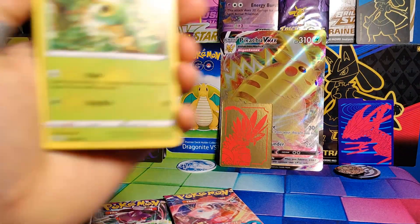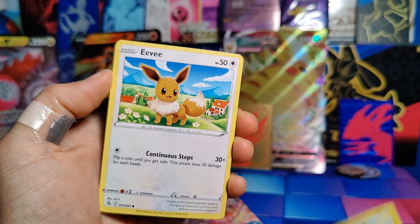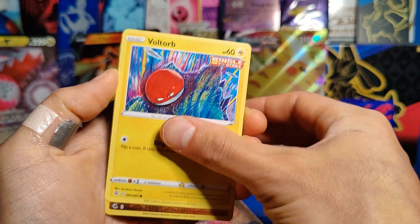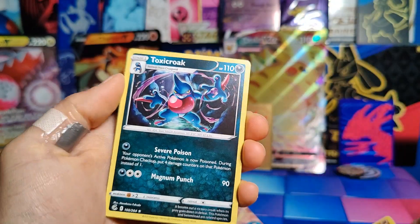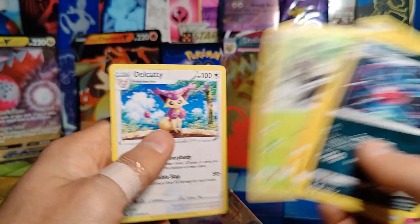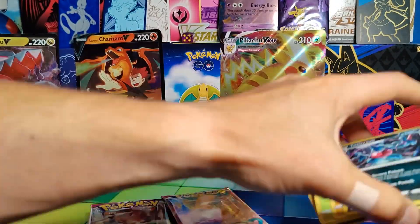Alright, Caterpie to start, Morpeco, Eevee, Shellder, Voltorb, Reverse Holo Primape, and a Rare Toxicroak. Energy, Primape, Zerude, and Delcatty. So, just a rare to start there.